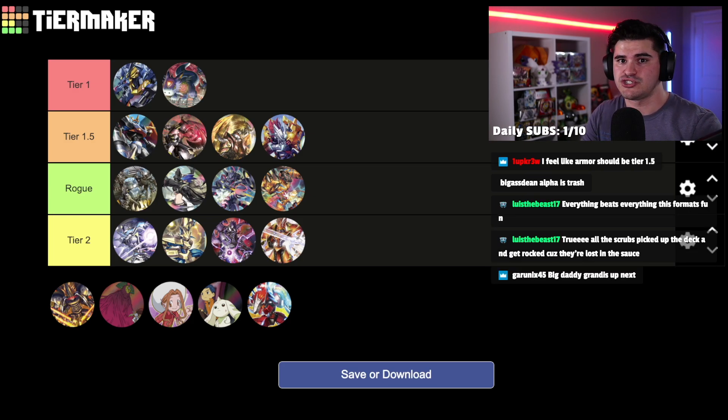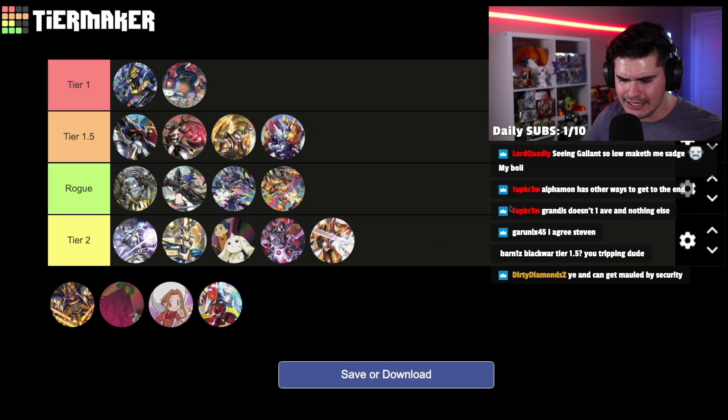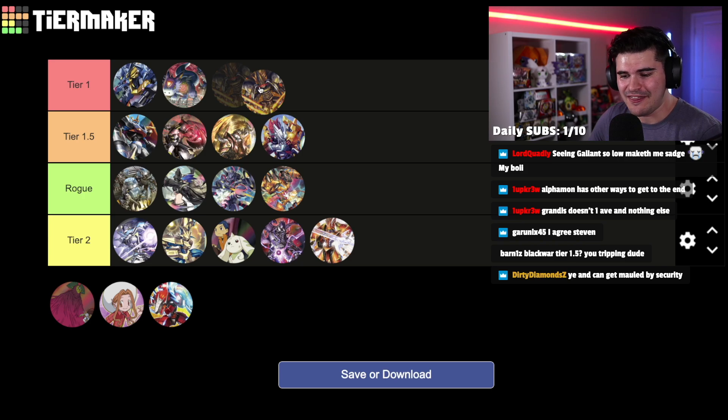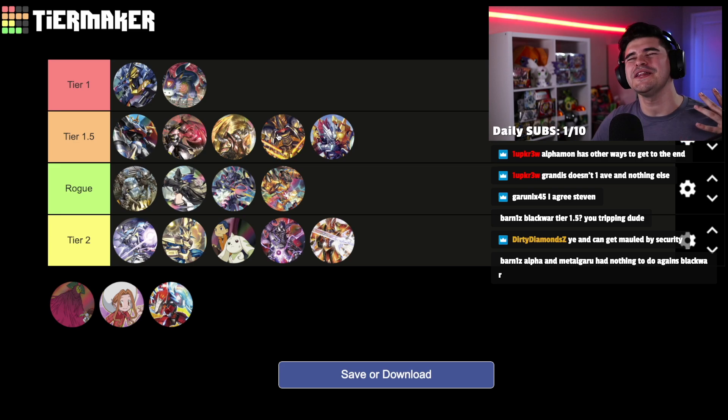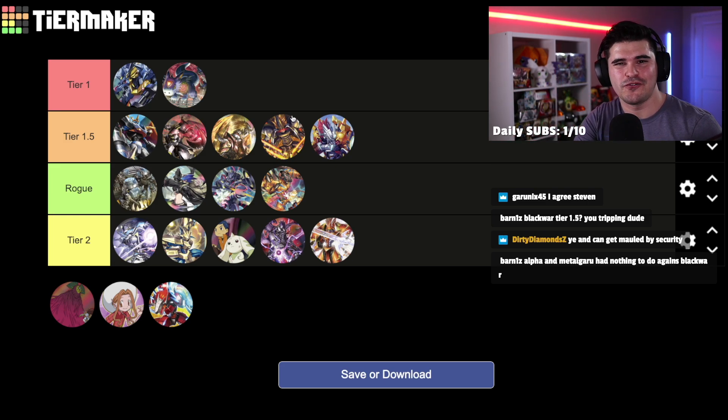Up next we have the green decks — just two on this list. We have Green Terriermon Hybrid (that innovative version of green hybrid from EX2) going in tier two, and then we have Grandis Kuagamon, which for the longest time was a tier one deck, but I think I gotta put them in tier 1.5 now. The only reason I'm putting Grandis in tier 1.5 is the awful Metal Garurumon X Antibody matchup. The main way this deck deals damage and guarantees wins is by clearing out security while piercing over opponent Digimon, and Metal Garurumon X Antibody has battle protection which prevents piercing.